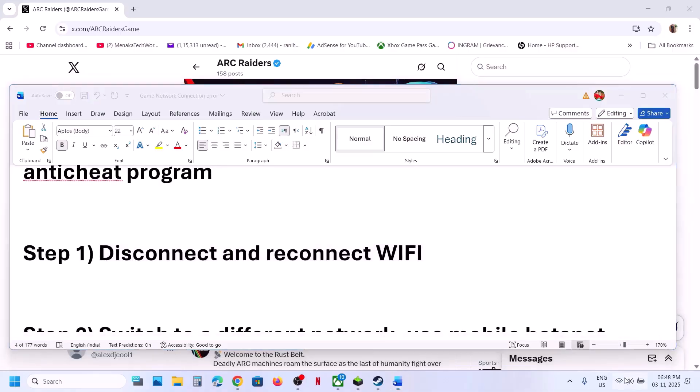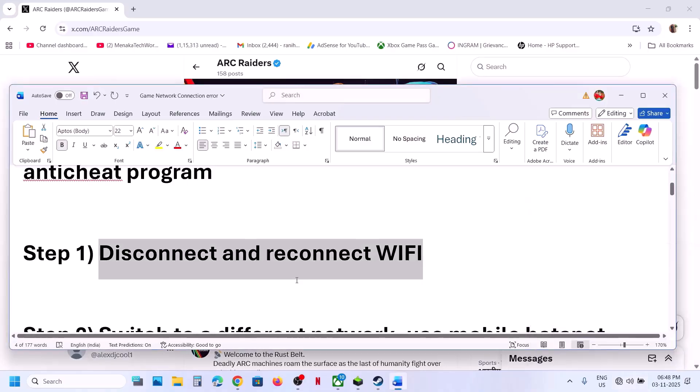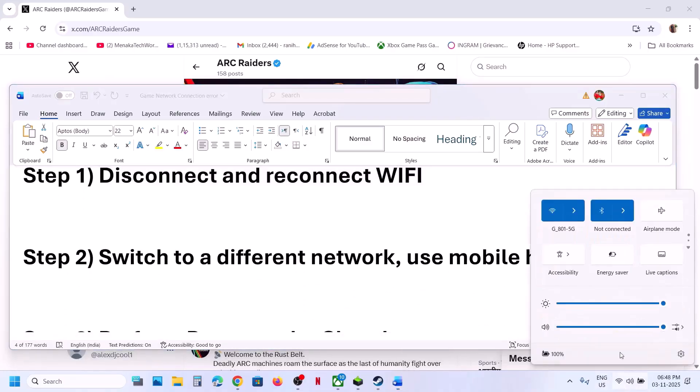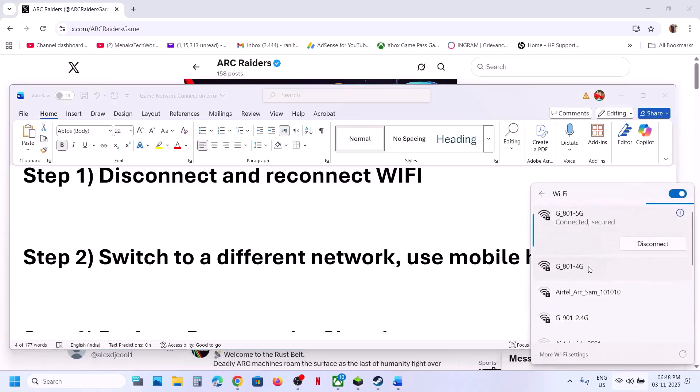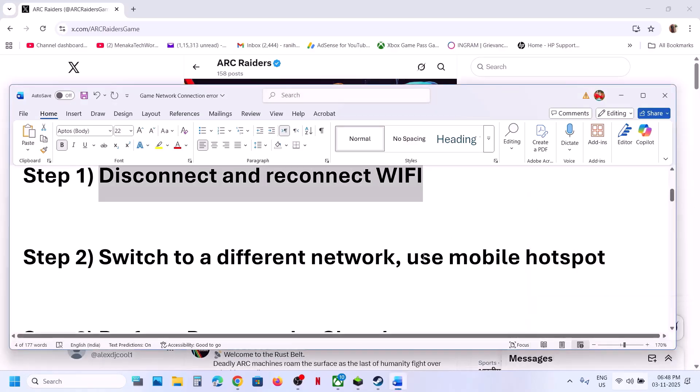The next step is to disconnect and reconnect your Wi-Fi. Simply disconnect, then reconnect and check. If still not working, switch to a different network — if you have another network available, switch to it, relaunch the game, and check.